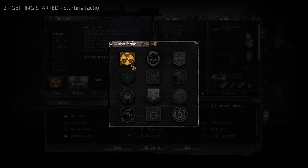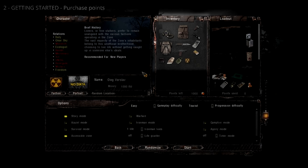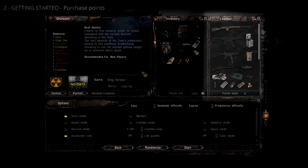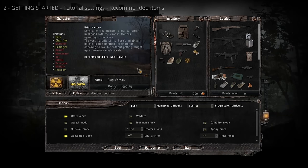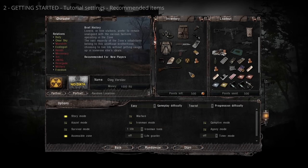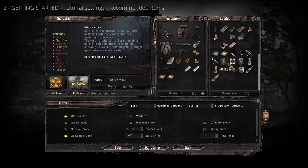A lot has changed since the original Stalker games. At the beginning of a new game, you start with preset gear determined by your starting faction. You can also spend a starting pool of points on additional gear — this is a one-time transaction, so spend up. On Tourist difficulty you have 1000 points. Get a sawn-off shotgun, a battery pack, two bandages, two first aid kits, a can of baked beans, a strong energy drink, and a pack of Lucky Strike cigarettes.